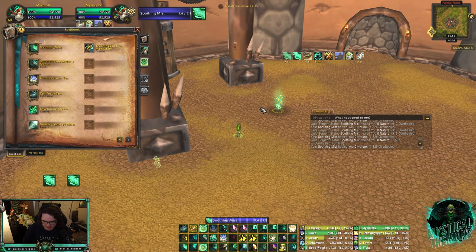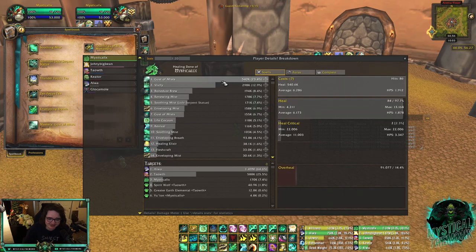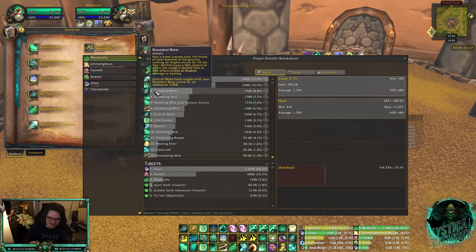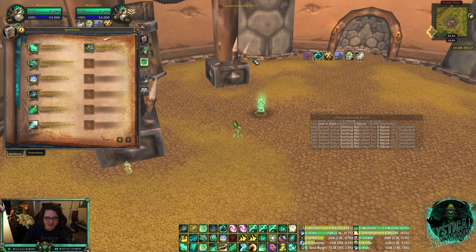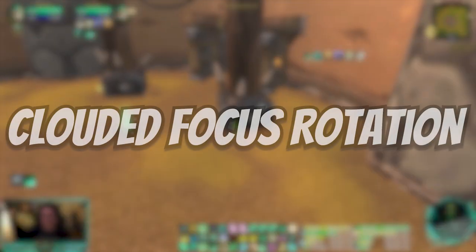Your Mastery is also essential — Gust of Mist. Whenever you use Renewing Mist, Enveloping Mist, Expel Harm, Revival, or Vivify, there's a second free heal on the primary target. With the Mastery you'll have stacked, Gust of Mist heals for around 11k per proc and it's consistently my top heal every single game — accounting for 22-23% of total healing in many games, nearly doubling the next heal. This is also why Bone Dust Brew is so strong: it gives your heals a chance to deal extra Mastery healing.